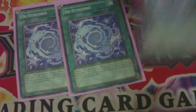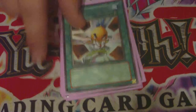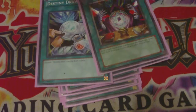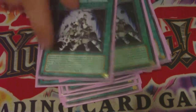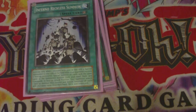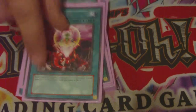For the spells: three Desynchros, three Machine Duplications, three Hand Destructions, three Upstarts, two Destiny Draws, two Spell Reproductions, two Magical Stone of Excavation. In case you can't get it off on your turn, next turn you can use two Inferno Reckless Summons — which is really good if you can't get it off. Then ROTA, Foolish Burial, Monster Reborn.